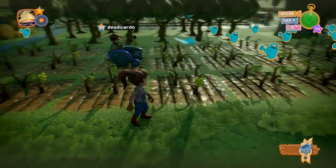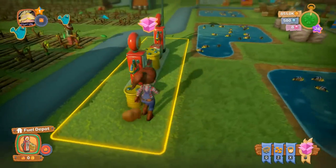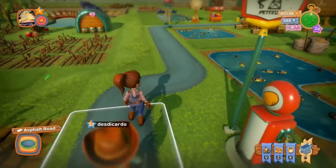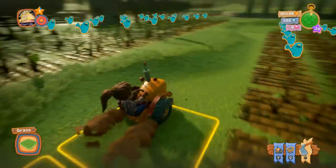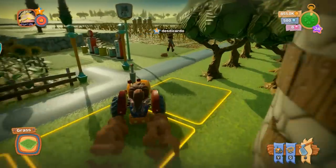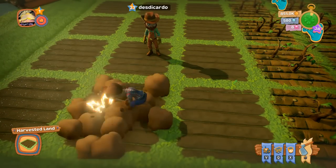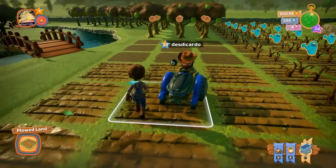The tractor is very useful: when watering by hand you can only water one tile at a time, but with a tractor you can do a nine-by-nine area, though it uses fuel. For fuel, you click on the gas pump — you can only get so much fuel every minute. You can also harvest plowed land one by one, or use a tractor to plow all of them at once.